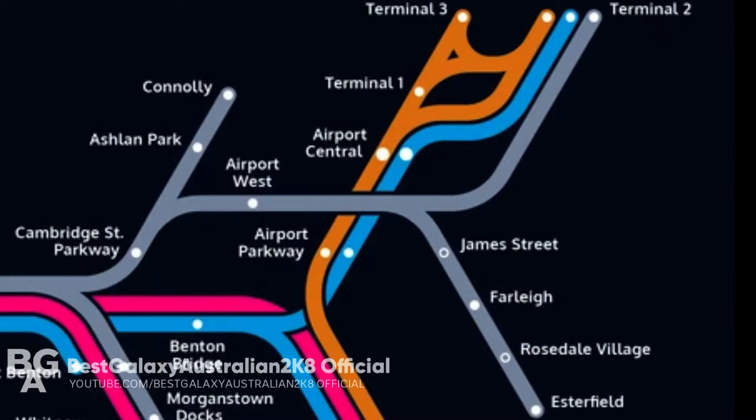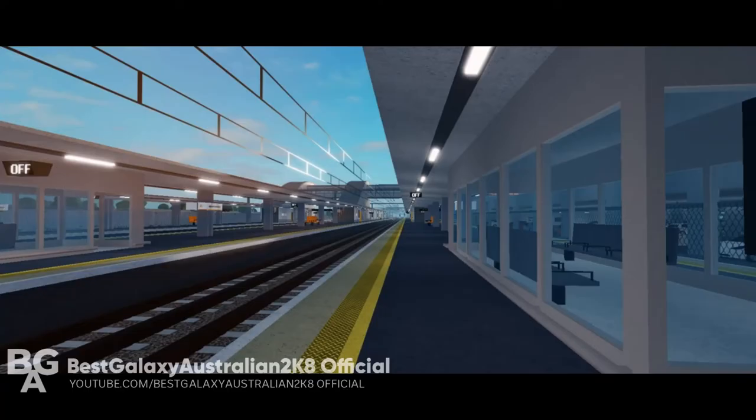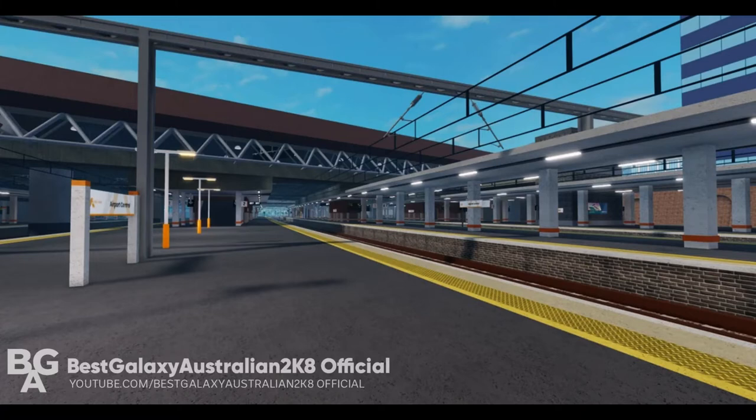The connection is extended from Airport Central to Airport Terminal 2, which is not good as it ruins the purpose of Air Link services. The Airport Parkway has been upgraded to look like Bristol Parkway or Luton Airport Parkway in real life from the UK.